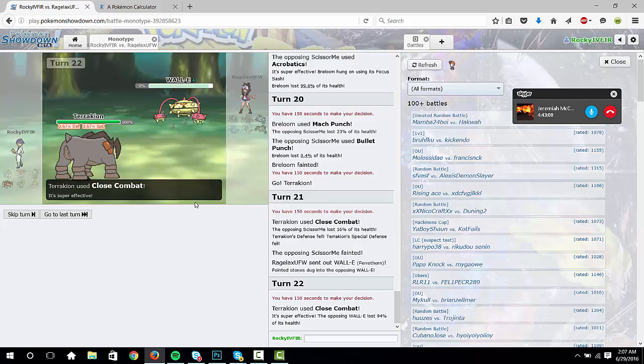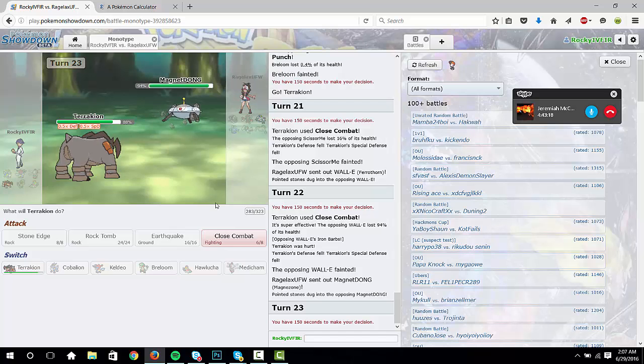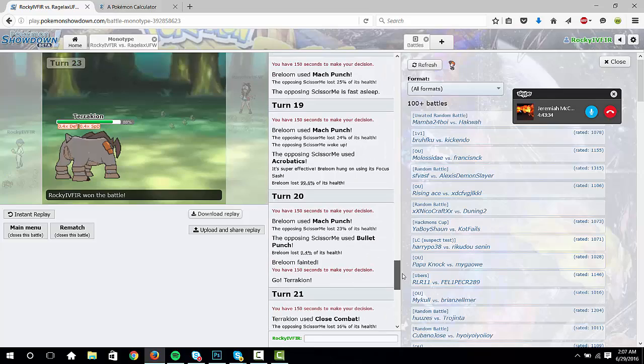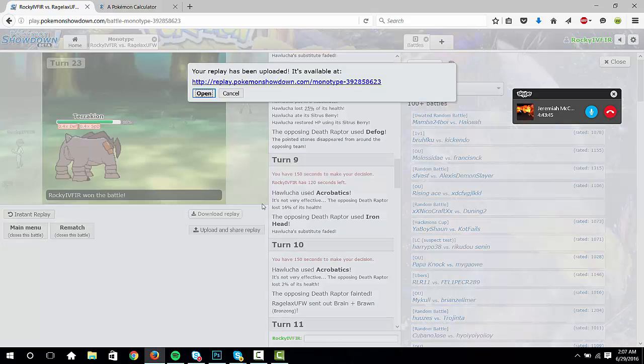Magnezone's gonna catch this — Magnet Down. I don't know why he doesn't run Bullet Punch on Mega Scizor, but — he did have it, he used it — I don't know, maybe he was rusty. Fair enough, fair enough — I guess the guy's on drugs.